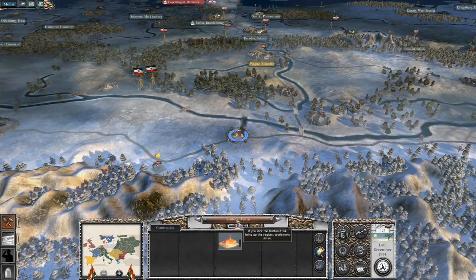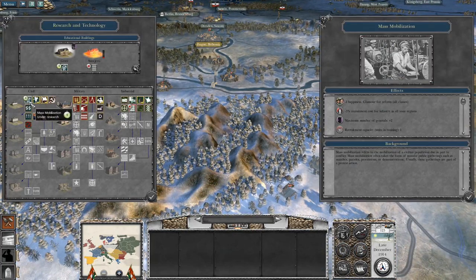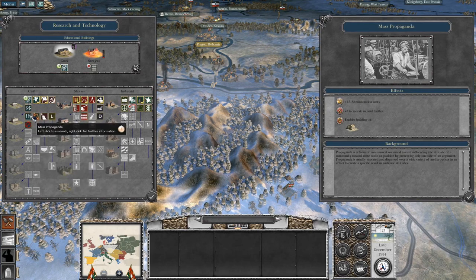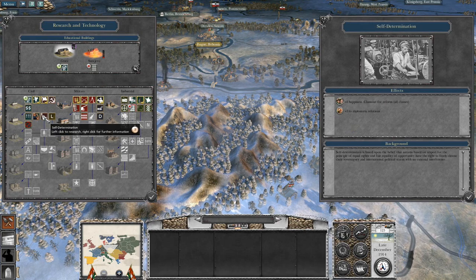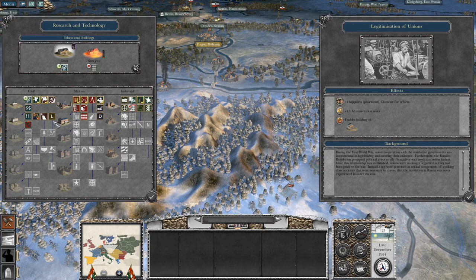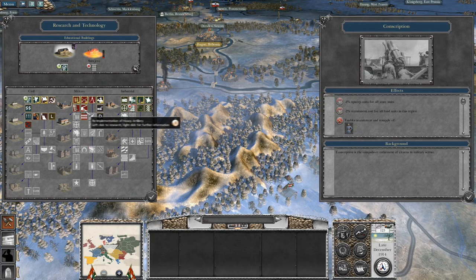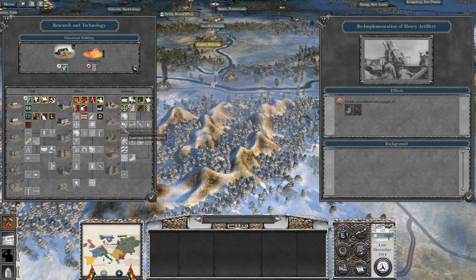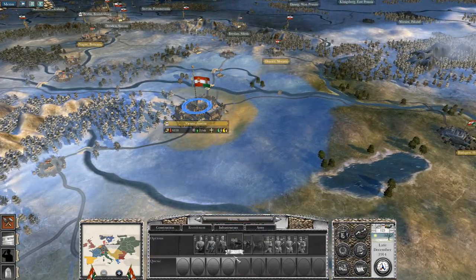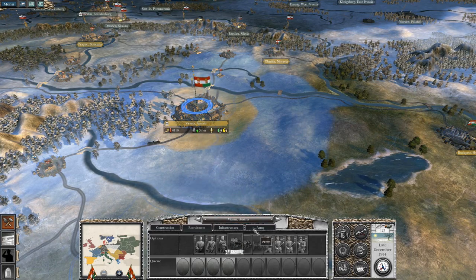I need to stop the mass mobilization policy — it pisses people off. Looking at research options: administrative costs, morale, land battles bonuses. I could grab a climate for reform for plus happiness across the board — takes five turns. Reducing upkeep would be nice. Getting some better artillery would be good too. What can I recruit for artillery? I've got mountain guns, light howitzers, or field guns — recruitable around my capital at least.